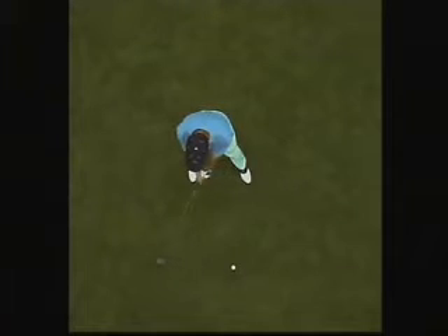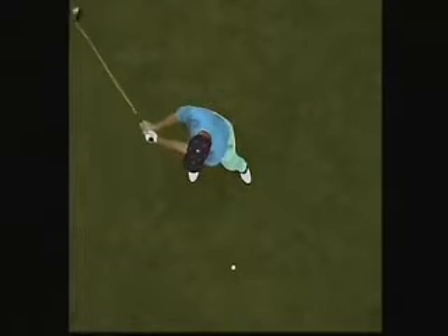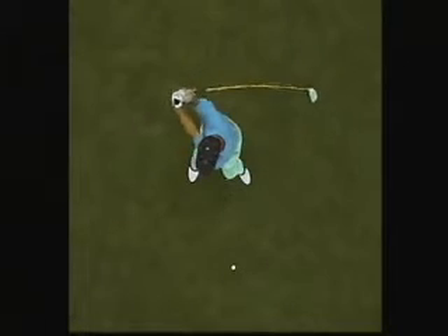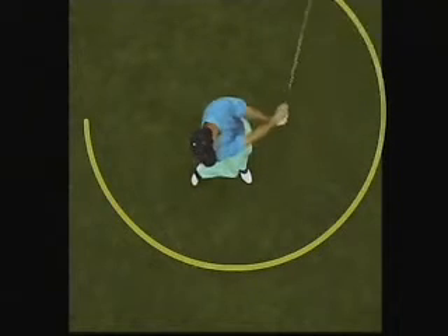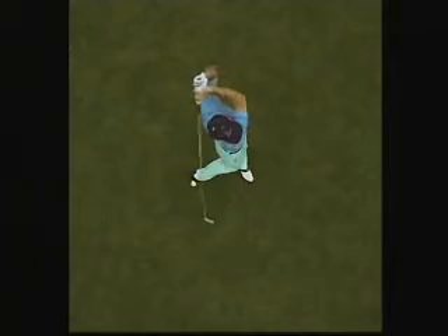This is very important to understand, because you will hear that the club is supposed to be swung straight. High-speed photographic evidence shows that this is not true. That club has to track in a circular fashion right on around us — you can see it crystal clear here. The swing is a circle that goes around us. That's the way we're built, and that's the way you want to swing it.